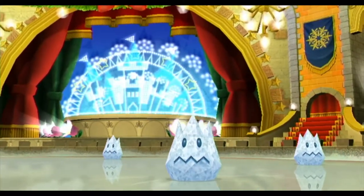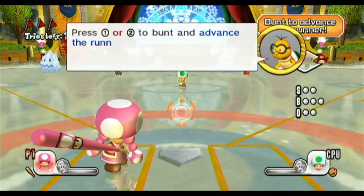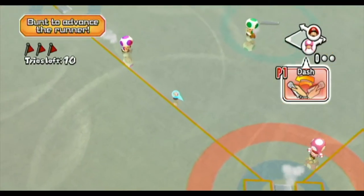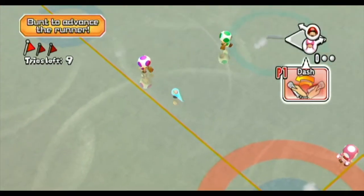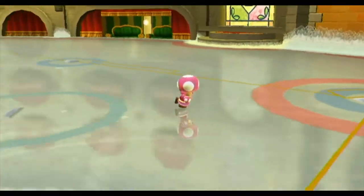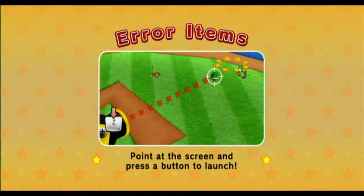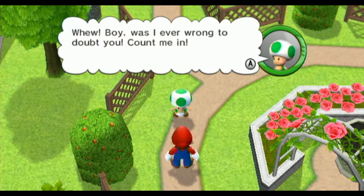Fun to advance the runner. Seems simple enough to me, but it's also really difficult to pull off. Normally, bunting is a really risky move. Press 1 or 2 to bunt and advance the runner. Succeed 3 times in 10 tries to proceed. There we go! Oh boy, was I ever wrong to doubt you. Count me in. We got Green Toad — a Toad with decent stats all around.